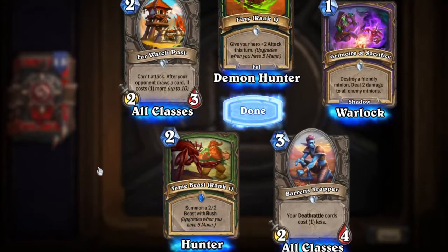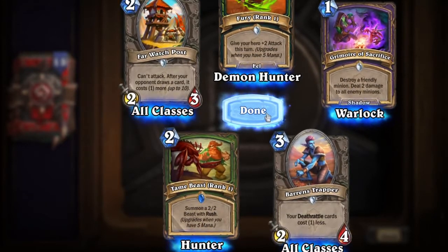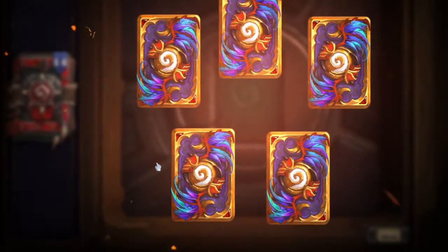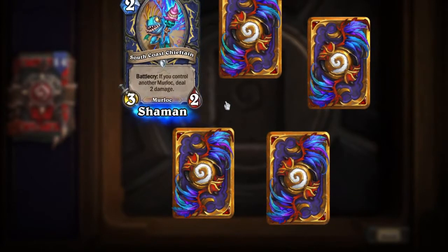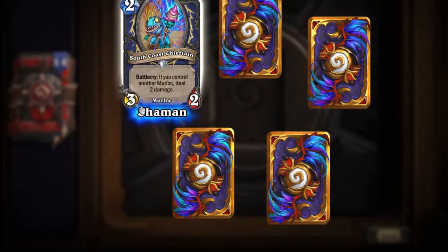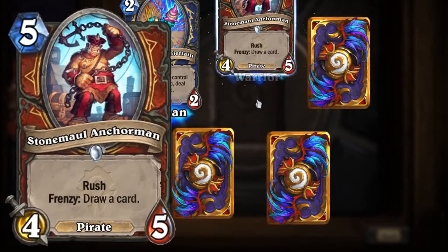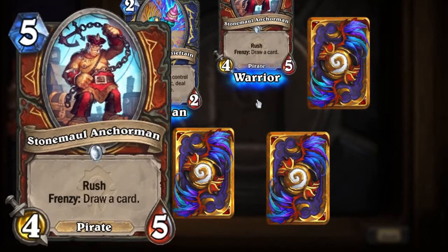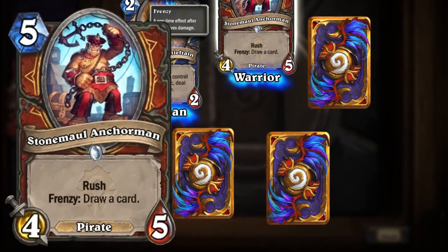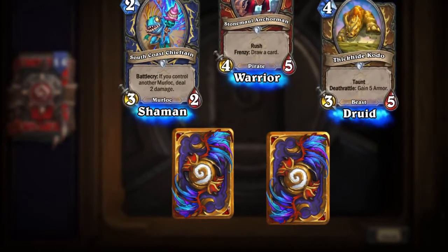Tame Beast rank one: summon a 2/2 Beast with Rush, upgrades when you have five mana. South Coast Chieftain — Battlecry: if you control another Murloc, deal two damage. Rush Shaman. I've heard with this expansion Shamans are still loving the Murlocs. Stone Maul Anchorman — Rush, Frenzy: draw a card. He's wielding an anchor over his head, which would be a powerful weapon.